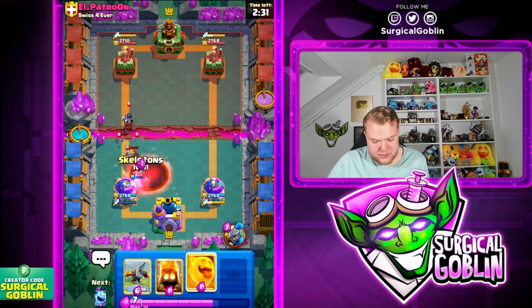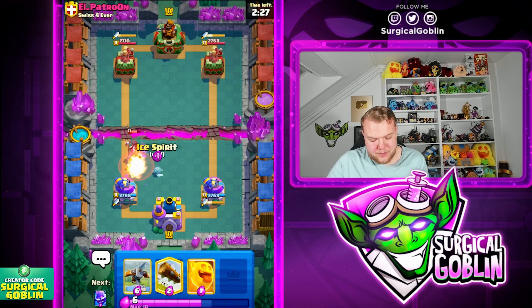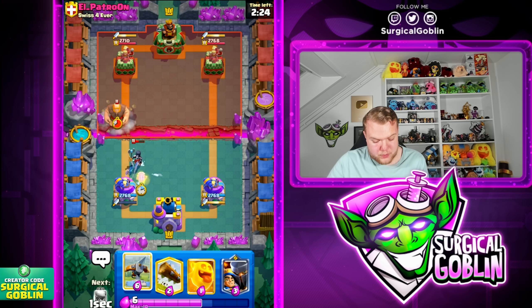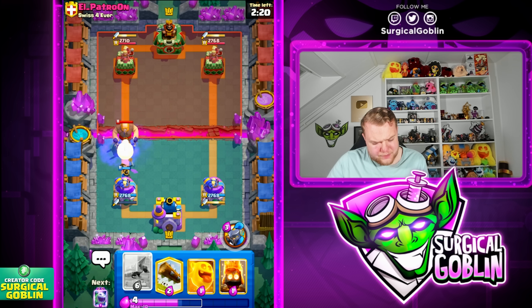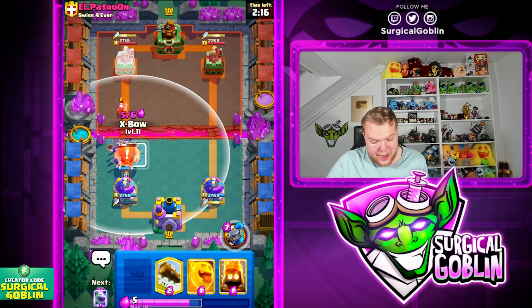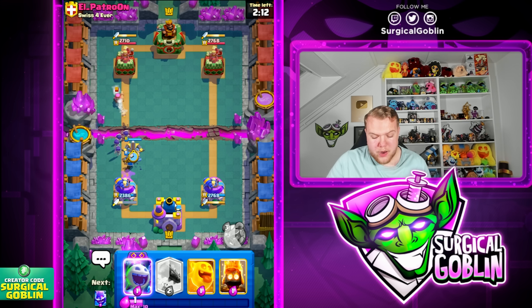Looks like he does have the void spell as well. Oh my god, please don't tell me this is gonna be giant void spell — that would be really rough. This is indeed gonna be giant void spell. We can go skeletons, and he kind of went aggressive there so we can maybe get a lot of value even with the firecracker at the bridge. I don't think he has much elixir right now, so let's go with X-bow knowing that void spell and giant are out of cycle.